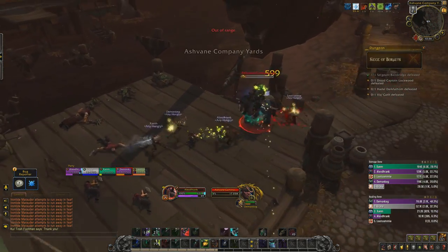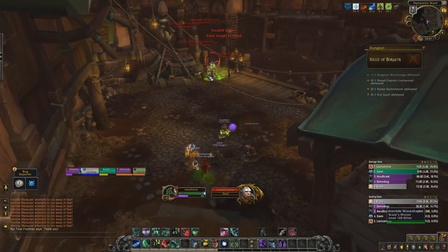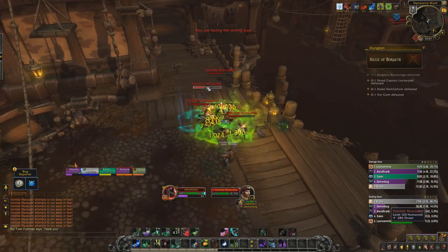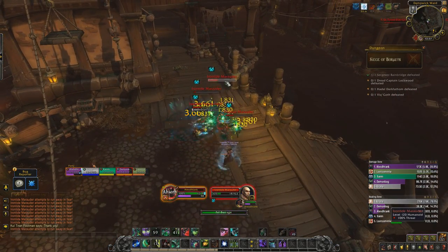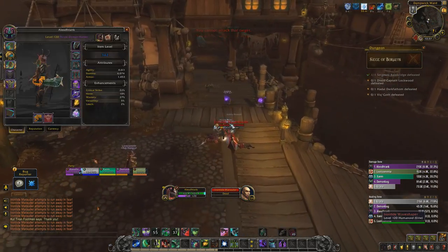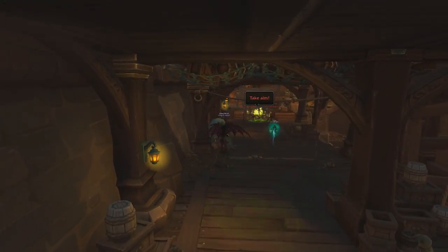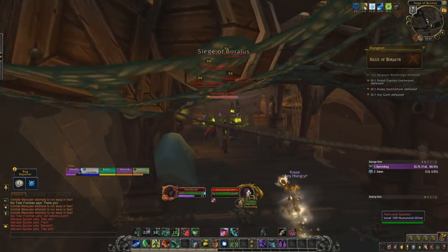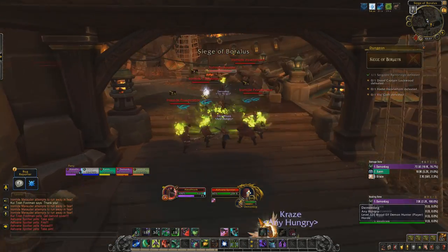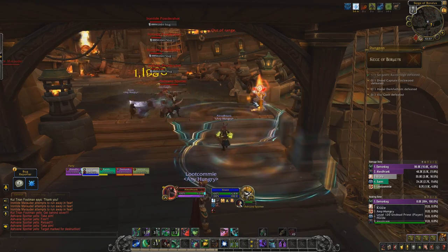Commanders will also charge in a line after casting Trample, so do your best to avoid standing in their path. Marauders hit the tank with Cursed Slash, dealing damage and applying a curse that increases damage taken by 15% — decurse this if possible, otherwise the tank may need to kite or use cooldowns if stacks get high. After a while, you'll come across an event where a firing squad is shooting down a narrow corridor. They do a ton of damage to anyone in the area, but you can avoid this by standing behind barrels for cover. As soon as the pack is engaged, they stop firing, so have a speedy player quickly damage them so everyone can move up and kill them.